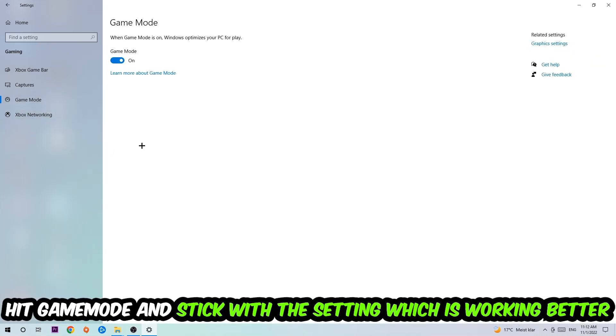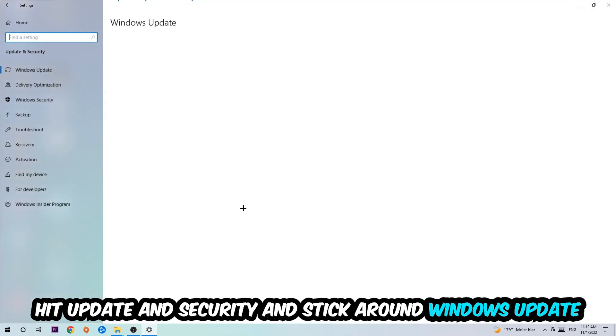Afterwards, hit Game Mode — I can't really tell you to turn this off or on, you need to check it for yourself and stick with the setting that works better for you.